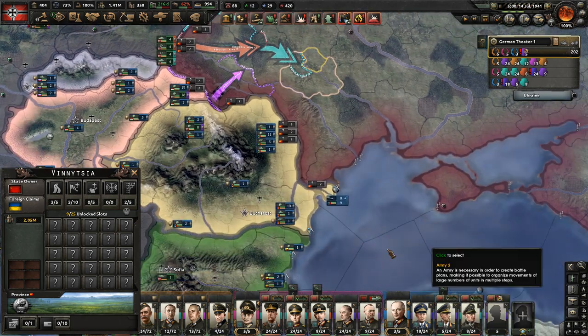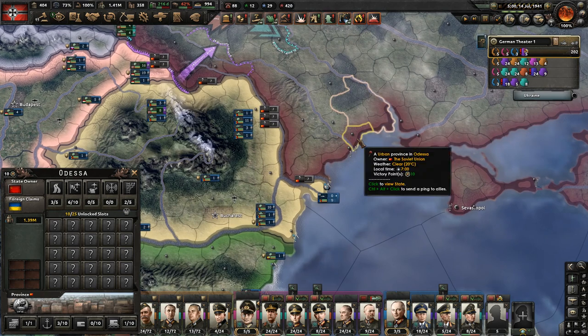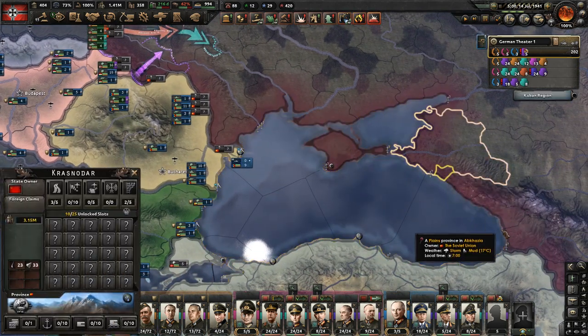You can also, once this area is connected, deploy ships at this port - some small destroyers or small submarines - to gain naval superiority, and you can even make naval invasions here.